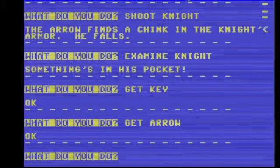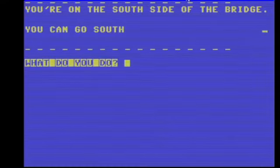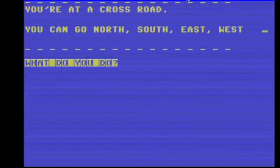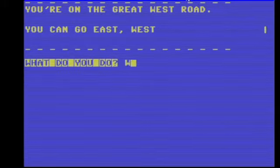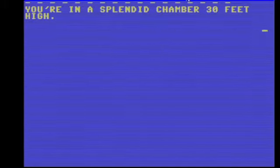We're crossing the bridge now. Okay, we're on the west road, going west. We're at the medieval castle now. This is the big thing — the castle. Leave treasure here, so this is where you dock your treasure for points.